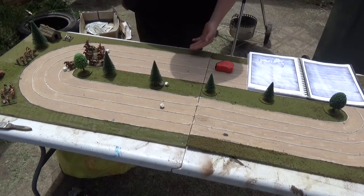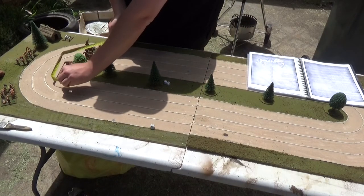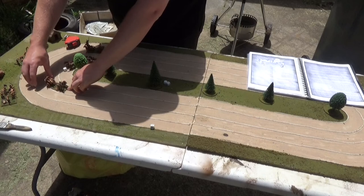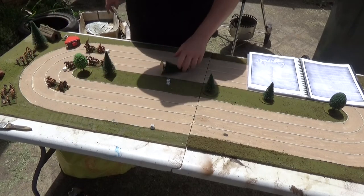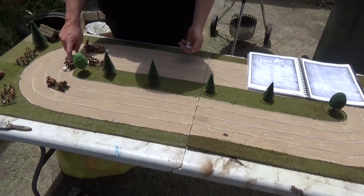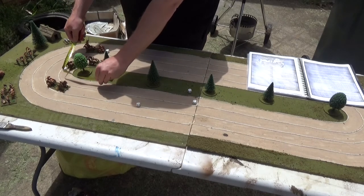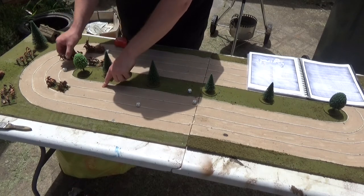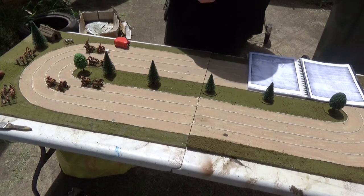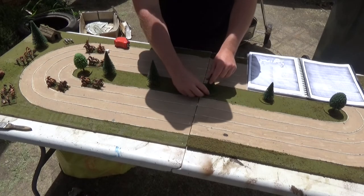Let's go — 3d6 — that's 4, 6, 13 inches. You can really see — anyone who knows racing would know — that the inside track is where you want to be to get the best speed. This guy is now on 1d6 and he rolls a 1, which is pretty sad, so we just move him forward a little bit.